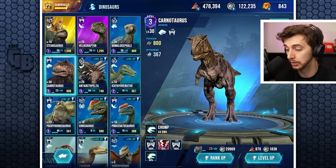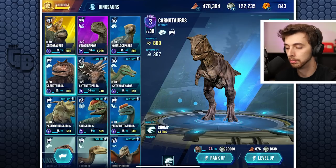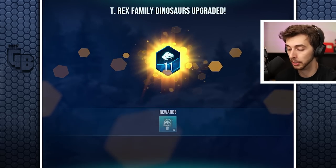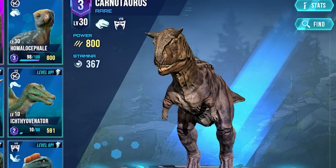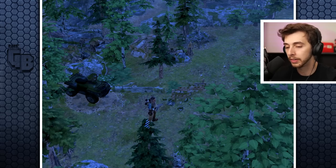Carnotaurus isn't as good as Homalocephala on the same power level, but it has loads more stamina and does more damage. Rank 11 - we've got 20 more keys. First mission is always a T-Rex and then after that it continues.